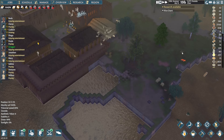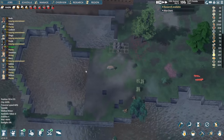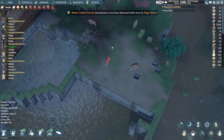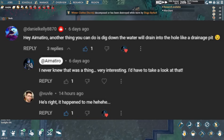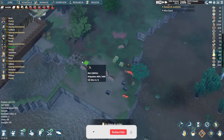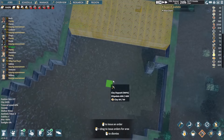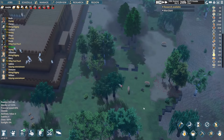Hey guys, I'm Material here back with another Going Medieval video. Last episode we tried our theory and it didn't work, but fortunately somebody commented in that video — and somebody agreed — saying that digging down actually will drain the water. So we'll give that a shot. It's already nighttime so I'll just mark the things for digging and see you guys tomorrow, because we really need to get back on the building.